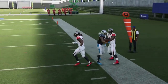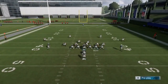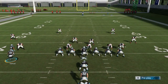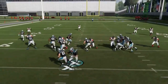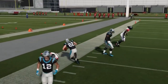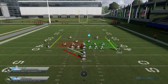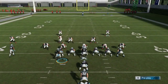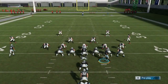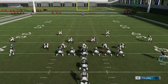Next up we have the Halfback Stretch. There are a couple of different ways to run this. Flipping it and motioning over this receiver would probably be my favorite, as long as it's not man coverage — you don't want to bring a receiver over in man coverage. Other than that it's just a really good play to the sideline. You might run a little resistance but if you have your fastest back running it you can get outside. If it is man coverage it actually gives you a benefit the other way, so I'll flip it back to normal.